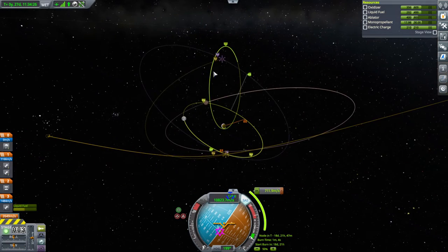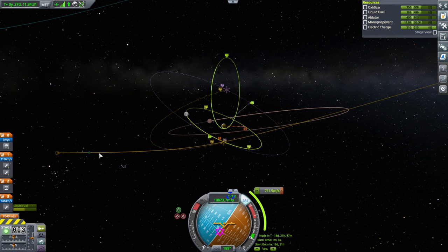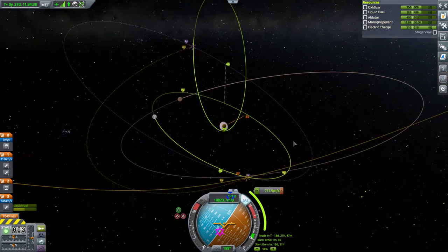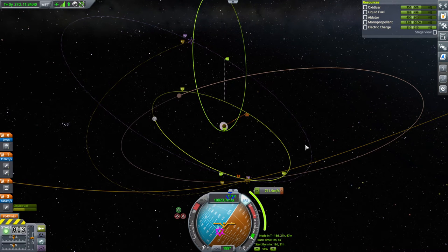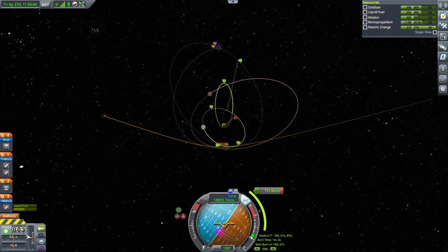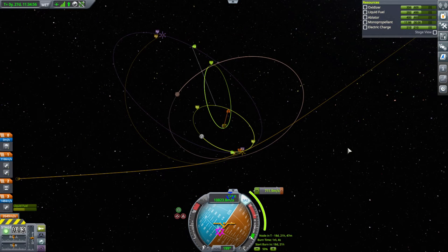We've got a sequence of things to make the plane change easier. Since we're coming in like this, we're capturing high first, then we've got a maneuver to adjust our inclination, and then another maneuver to bring our orbit down. I'm hoping that the 1,484 m/s is enough. The first maneuver is 700, the plane change maneuver is 139, and then we have another maneuver to bring it back down.